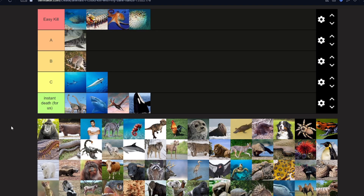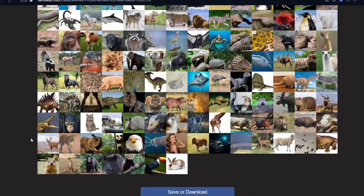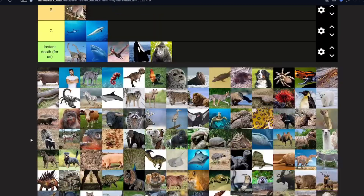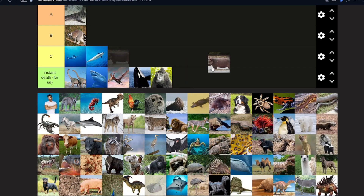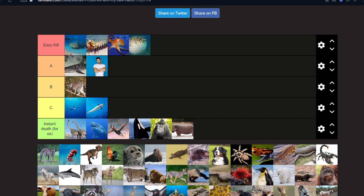Monkeys and any kind of ape — you're screwed. They can literally tear your face off with their bare hands, and we're fighting with nothing. Instant death. A hippo — hippopotamus — yes, instant death. We're not fighting a hippo. And a human — I don't think it'll be that difficult, I'll put it at A. But wait, a man could really mess you up. Maybe C.